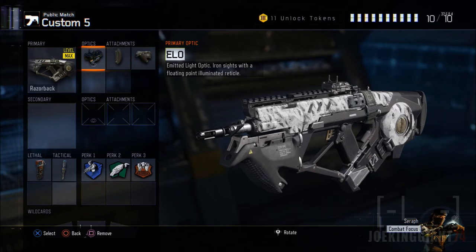Keep your distance, keep it at mid range, and you should do just fine. From hipfire at short range it does have a problem — it just goes all over the place. So keep it aimed down the sights, hold that aim button, because that's the only way you're going to get kills with this weapon. That's one of the key tips for the Razorback.